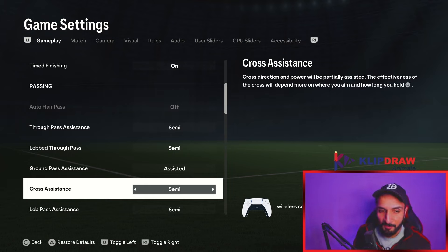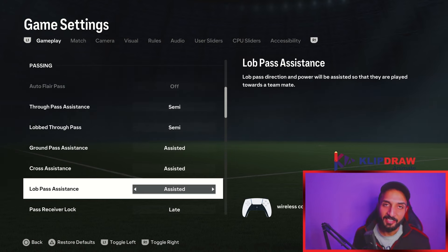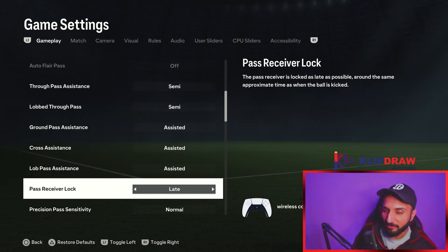For cross assistance, I used to use semi but this year because of whip pass plus I use assisted — we have players like Basha, Davis, and Howard, so we want assisted. For lob pass assistance, I use assisted again.